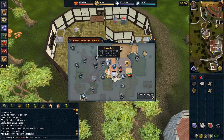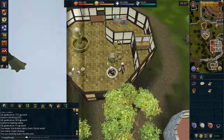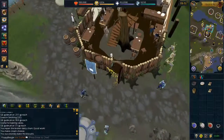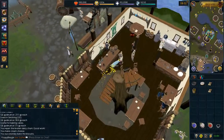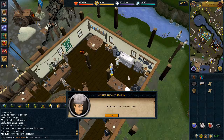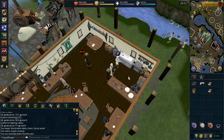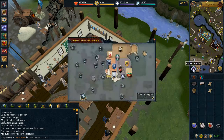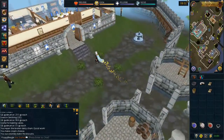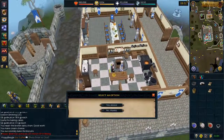You will now be able to copy the toast chefs. First, head to the Taverly Lodestone and enter the building to the east and speak to the chef — choose the first chat option. Next, head to the Lumbered Chef and choose the first chat option.